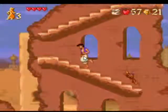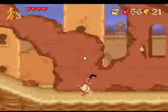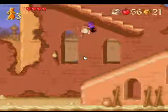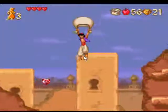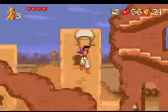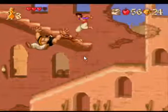I never understood why in video games, jumping on bad guys makes them die. Pretty sure if you jump on someone, they would just yell 'ouch' — I don't think they would die. I guess Mario started that trend of jumping on bad guys for the win.